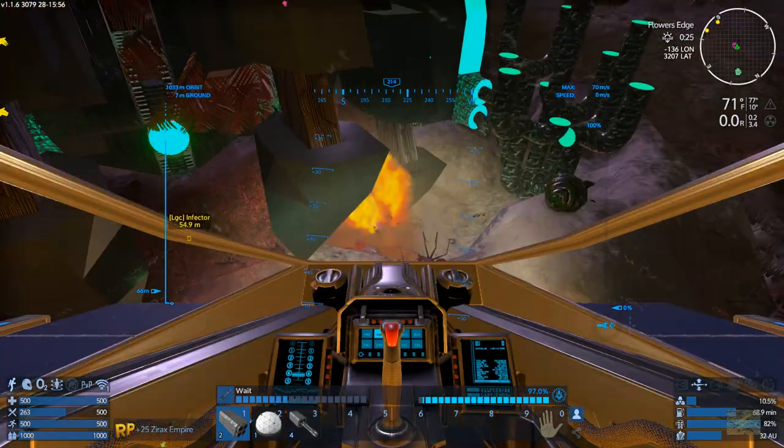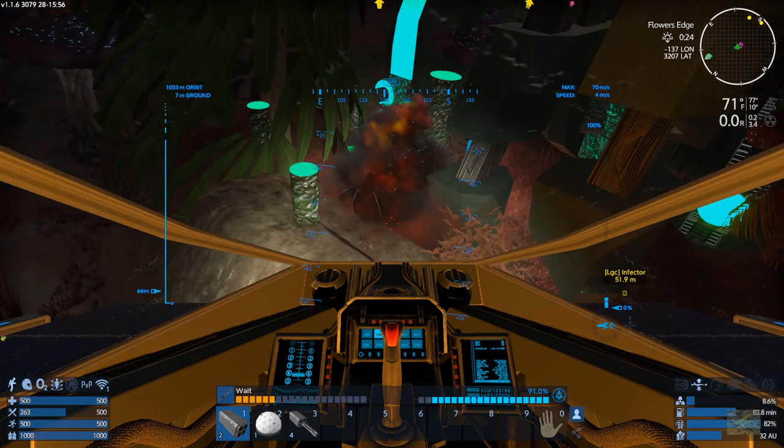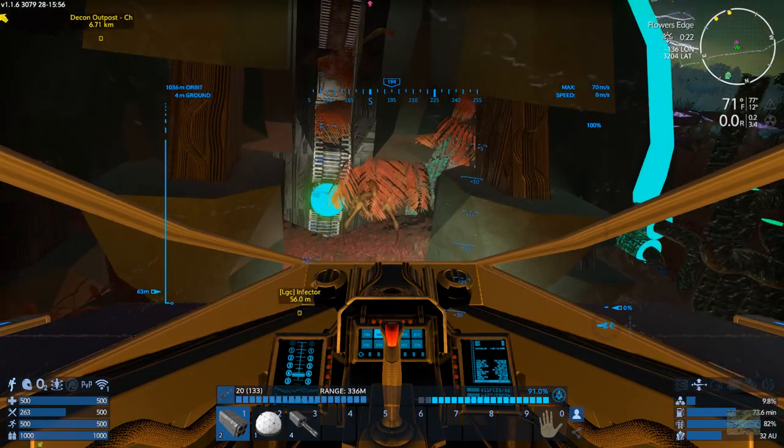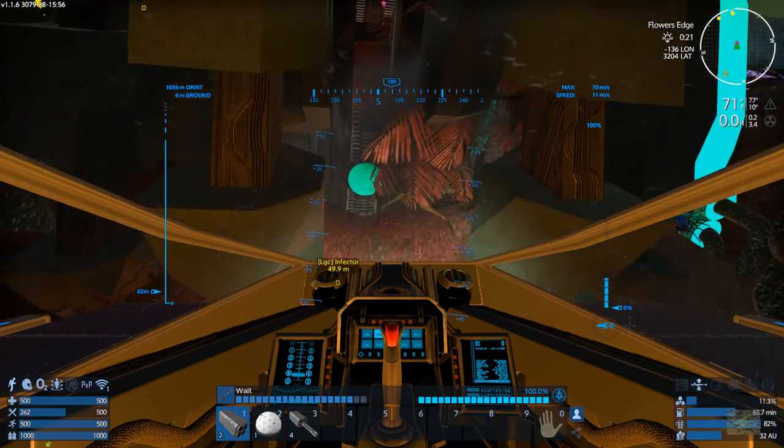No matter what, they're gonna be tough to take down. That's why it's best to bring some epic weapons to this guy, especially that epic heavy sniper rifle — that's like my best friend in this. Let's spawn in these overseers. Shoot everybody with rockets.